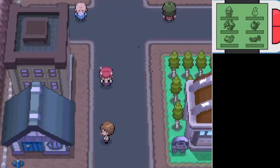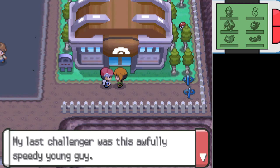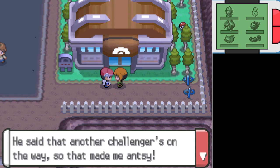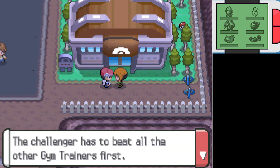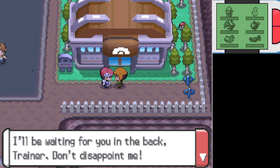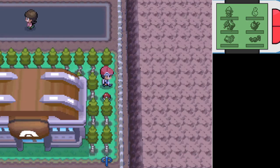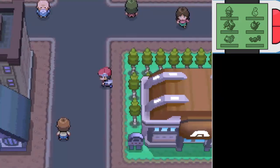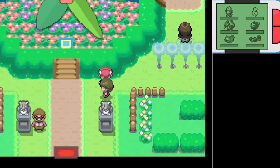This is the gym leader, Gardenia. She says: 'My last challenger was this awfully speedy young guy named Barry. He told me about you — another challenger's on the way. At my gym, no one gets to battle the gym leader until they've beaten all the other gym trainers first.' One habit I've actually gotten into is just naming the player character in Pokemon games 'Player.' It was something I did while recording other Pokemon videos. But I guess I could just start calling him Trainer, I suppose.